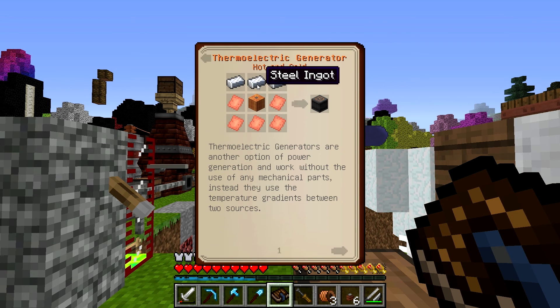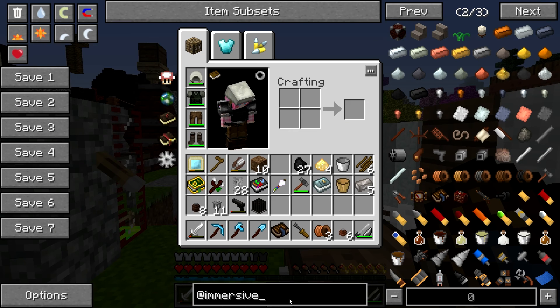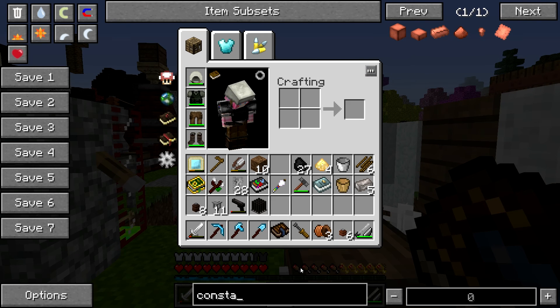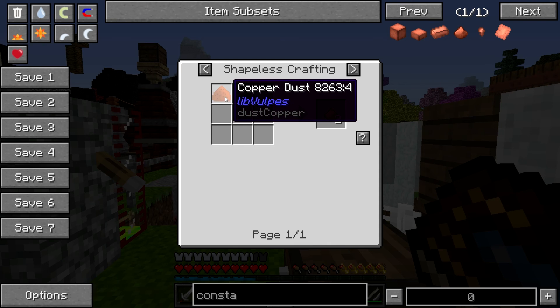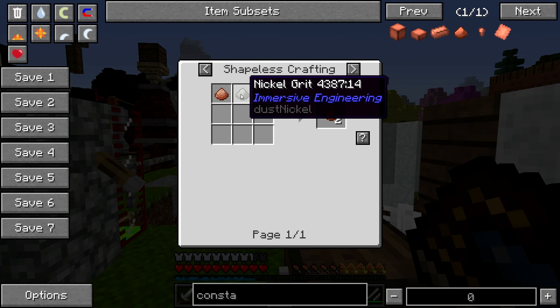So what presses do we have? We need calculation, engineering - oh, we just need a silicon press. Oh, I can't make this, it needs Constantin and I don't know how to make that. Constantin is made from nickel dust plus copper dust, then you smelt the dust in the blast furnace.